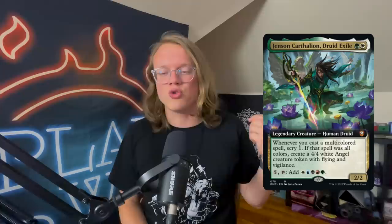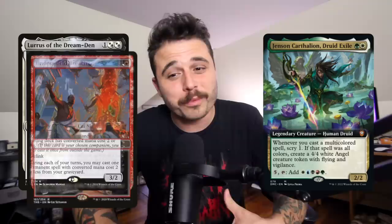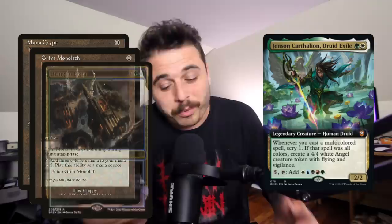Our top commander for cEDH from Dominaria United is Jenson Carthalion, Druid Exile — a green and a white for a 2/2 Human Druid. Whenever you cast a multicolor spell, Scry 1; if that spell was all five colors, create a 4/4 Angel token with flying and vigilance. You can also pay five mana to add one of each color. The text box might as well be blank — it's a two-mana five-color commander, and that's legitimately why it's good. You can run Lurrus as a companion, and turn on Fierce Guardianship and Deflecting Swat in your five-color storm deck more easily than with Kenrith.